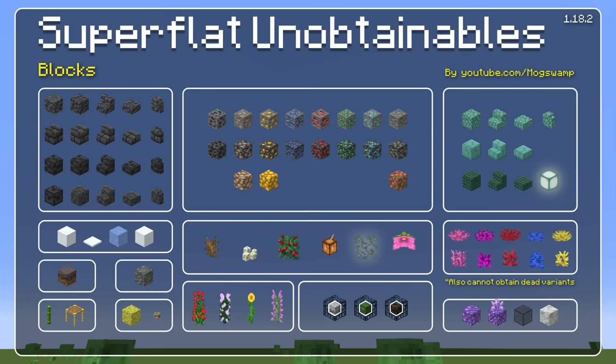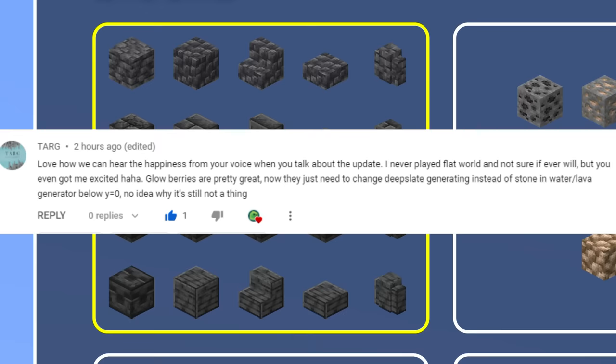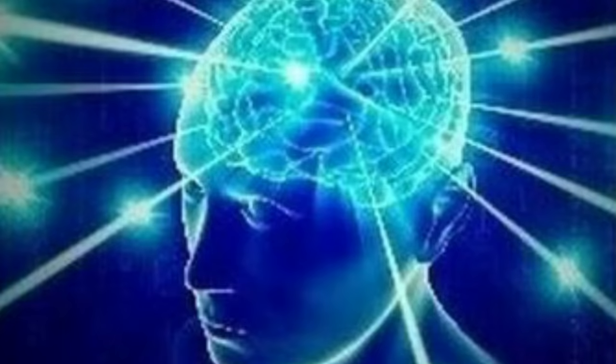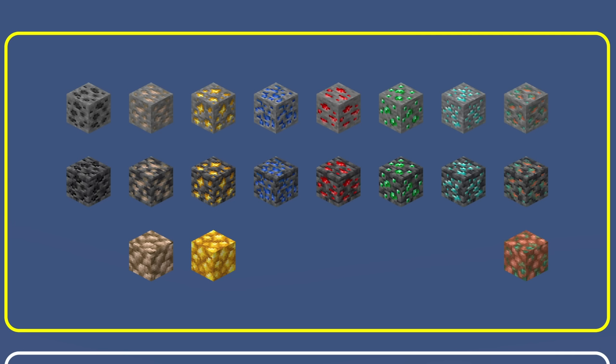Starting with the blocks — deep slate is something I was really sad we didn't get on superflat because it's basically a builder's dream. I got a comment suggesting you could just make stone generators create deep slate below y equals zero, which makes so much sense because stone below y equals zero is deep slate in regular worlds. Mojang, definitely implement this one — it's genius.